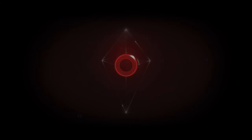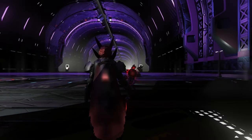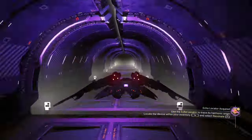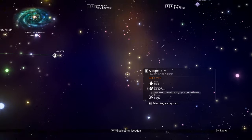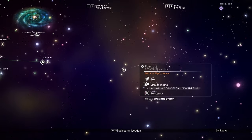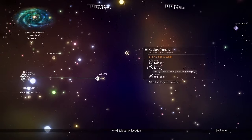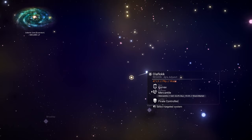When we come back, we're going to do this one more time so you get an idea of what we're dealing with. From our restore point, we're going to go into hyperspace and choose the same system. It started with a P — I just need to find it now. This is a little embarrassing trying to locate it on the map.